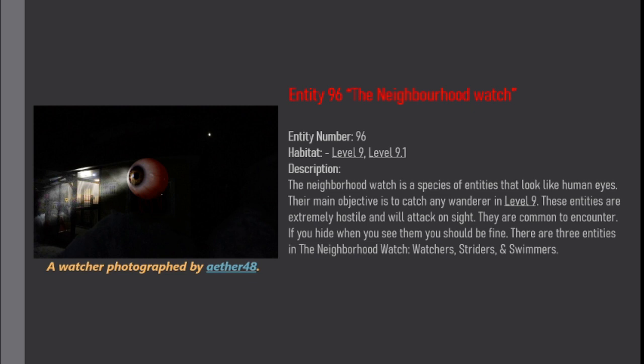If you hide when you see them, you should be fine. There are three entities in the Neighborhood Watch: Watchers, Striders, and Swimmers.